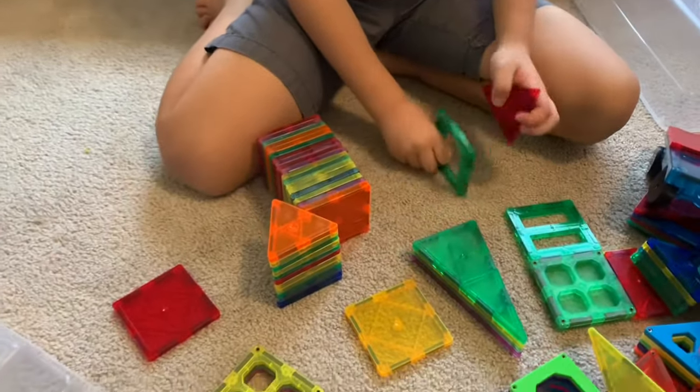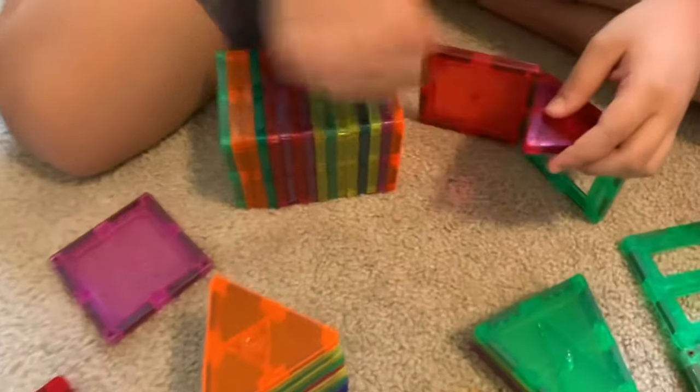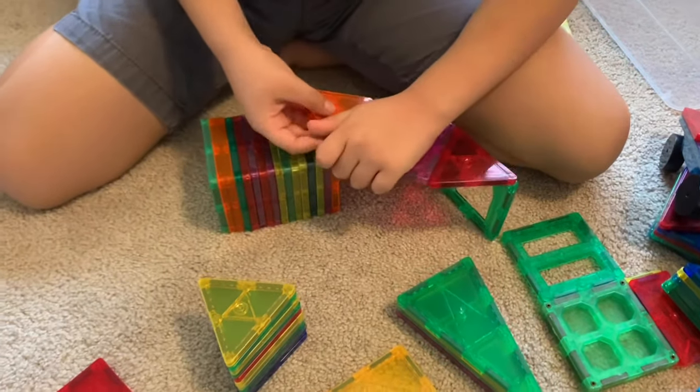There's things that will be the door and the triangle, and we're going to do this. Then put a square here, and then another triangle.